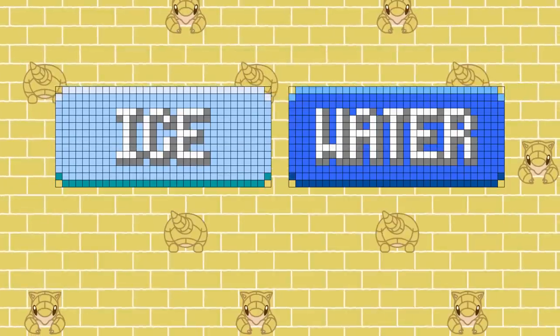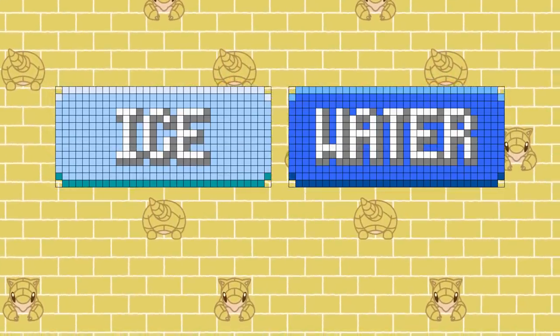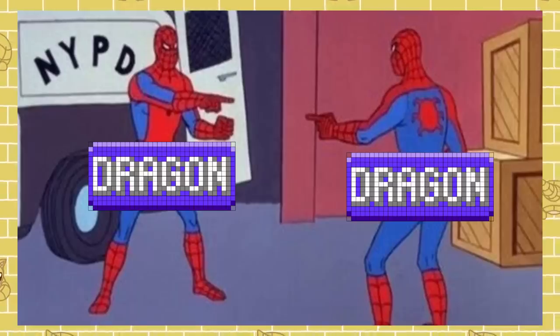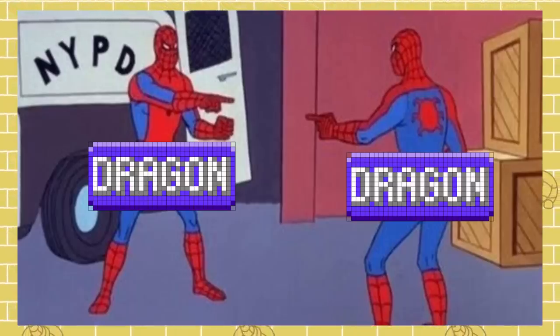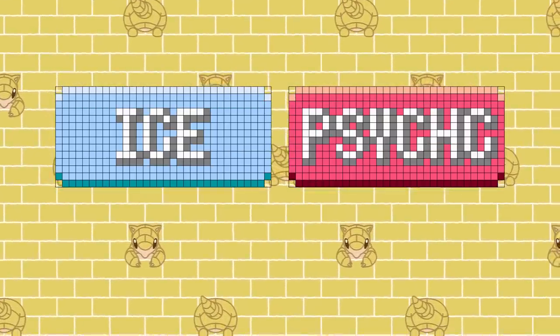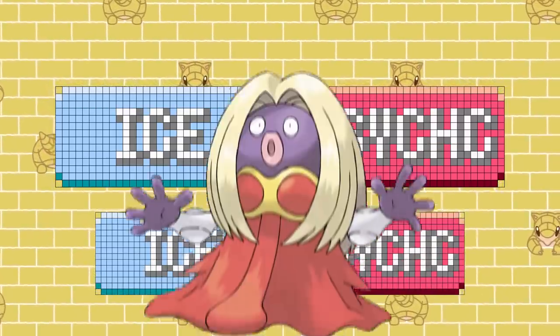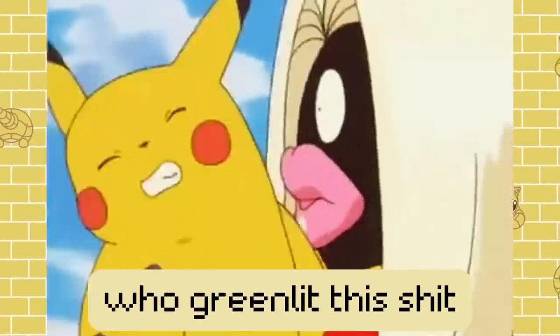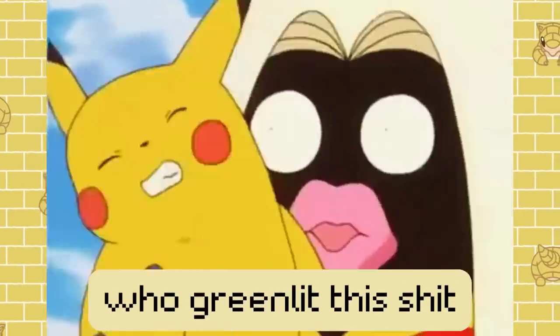Ice and Water is one of my favorite combos, as its weaknesses are Ice and Water. There's always been something funny about a Pokemon being weak to its own typing. It's the same situation with Ice and Psychic as well, only being weak to Ice and Psychic — meaning Jinx's biggest enemy is itself, which, given all the anime controversy in the past, is quite fitting.